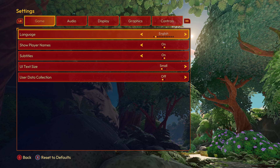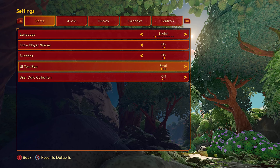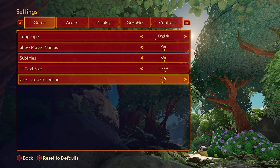When we look at the settings, we've got language, show player name, subtitles, UI text — small, medium, or large. I kind of like it big, you know what I'm saying? The text size. User data collection — nope.